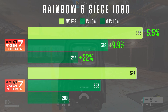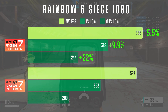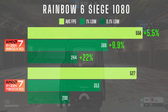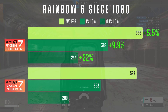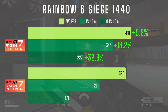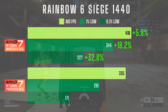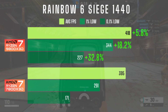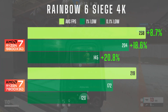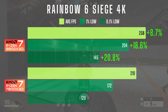In 1080 the 9800X3D saw a 5.5% boost in average FPS with 10% higher 1% lows and a 22% uplift in 0.1% lows. While these numbers are solid, the FPS is already so high that in actual gameplay the difference was barely noticeable. At 1440 the 9800X3D had a 6% increase in average FPS and 20-30% gains in the lows, but with frame rates sitting around 400 FPS the real-world difference was minimal. In 4K the 9800X3D showed 10-20% gains across the board, but even at this resolution the difference in actual gameplay feel was negligible.